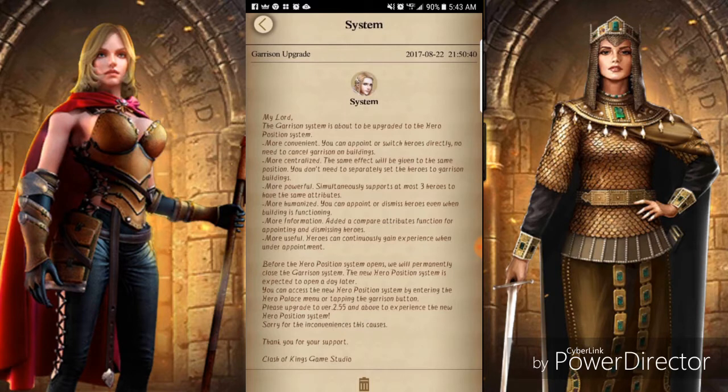More human - you can appoint or dismiss heroes even when the building is functioning. More information added to compare attribute functions for appointing and dismissing heroes. More useful - heroes can constantly gain EXP when under appointment, so it does not consume EXP, you gain EXP. I know that's something people have been complaining about - they think it's going to take away their EXP. You're not losing it. I've tested it throughout the day, you do gain the EXP.